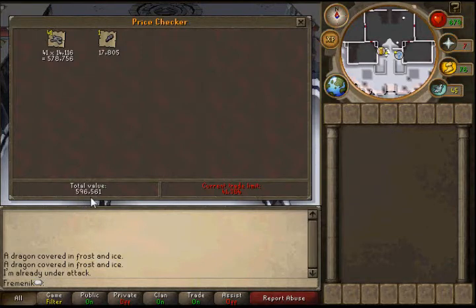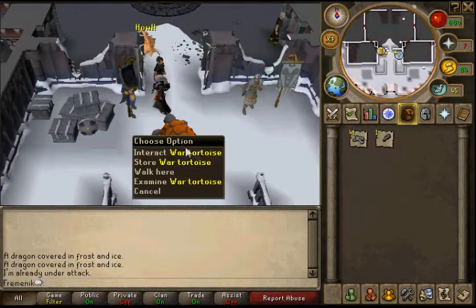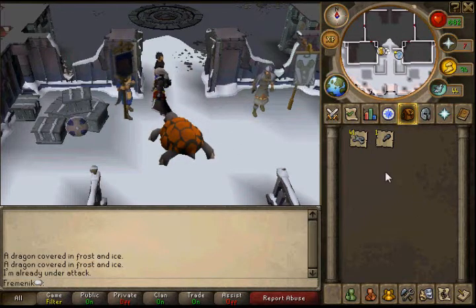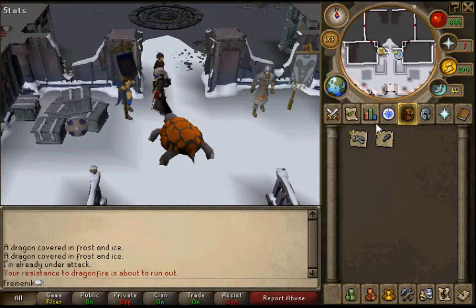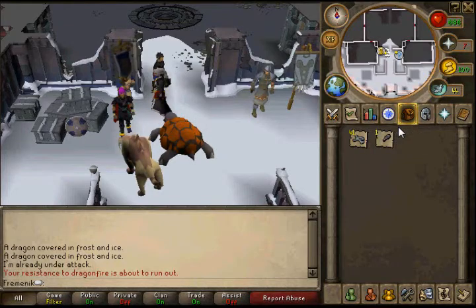I made about 600k in one trip from frost dragon bones. The tortoise lasts two trips. Multiply by three trips per hour and that's 1.8 mil, minus about 100k in cannonballs each time, so roughly 1.5 mil per hour with good range XP. Get 85 Dungeoneering — it's worth it. Subscribe for more commentary videos, peace.